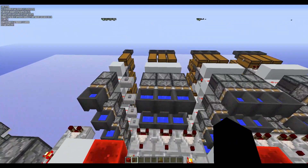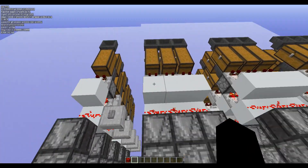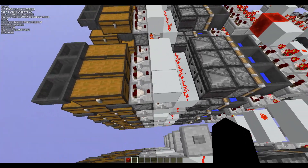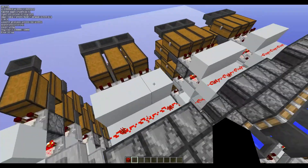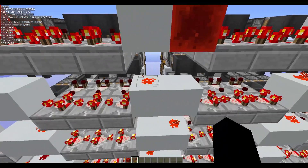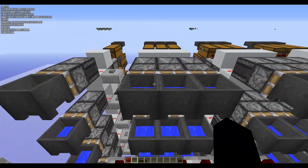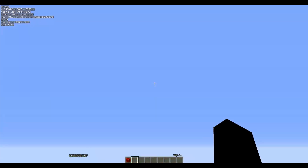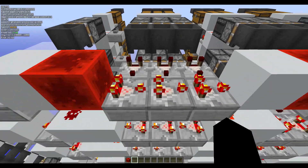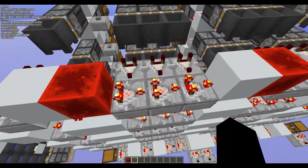Why did I choose to group most of these in three? It's because I have slices of five units — so five comparators here — and they are three wide, so that means there's 15. The maximum signal strength that you can transmit through redstone dust is 15, so that'll be our maximum. You can also do different shapes, like one by 15 tall or some other shape, but I prefer to keep it like this because it's nice and compact without looking too ridiculous.